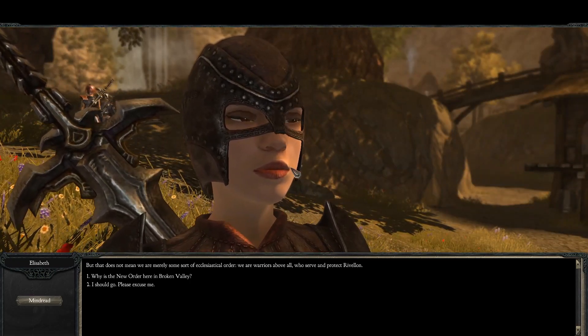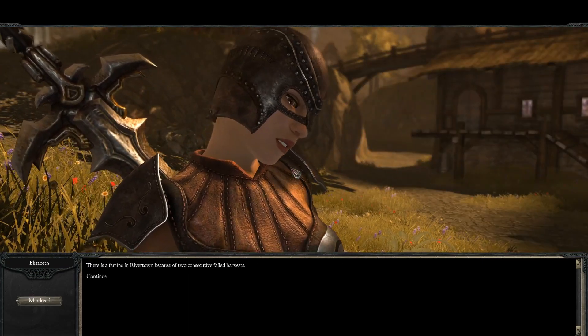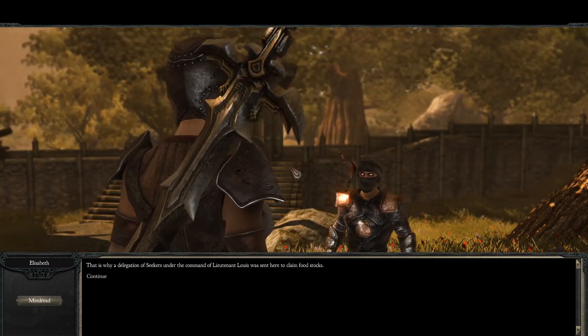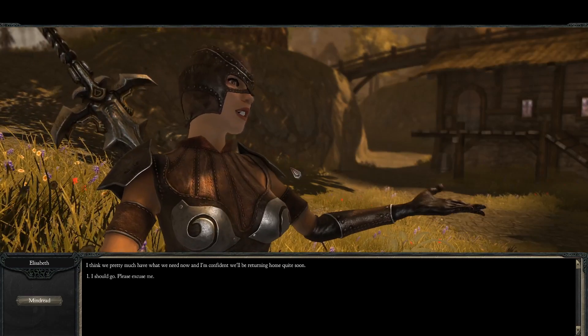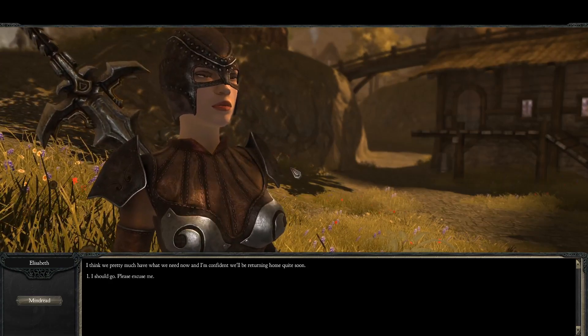'Why is the new order here in Broken Valley?' 'There is a famine in Rivertown because of two consecutive failed harvests. That is why a delegation of Seekers under the command of Lieutenant Lewis was sent here to claim food stocks.' I think we pretty much have what we need now and I'm confident we'll be returning quite soon. I should go - please excuse me. So now we found one person to talk to.